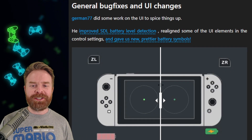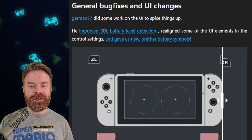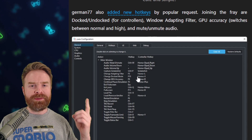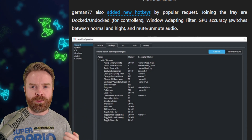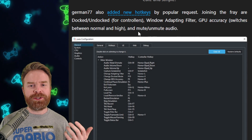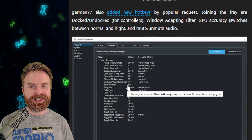German77 is at it again this month with some UI changes and new hotkeys. We've got brand new battery level indicators. The new hotkeys include docked and undocked for controllers, window adapting filter, GPU accuracy switches between normal and high, and mute and unmute audio — hotkeys that a lot of people have been asking for.